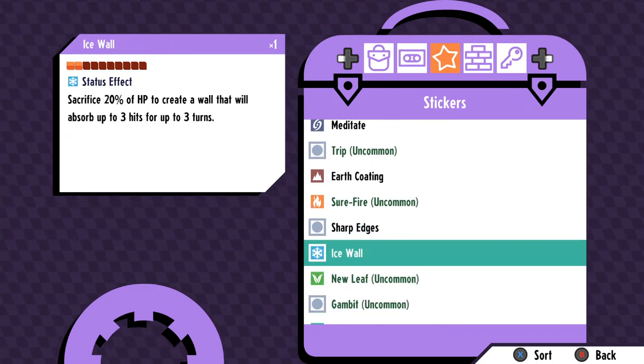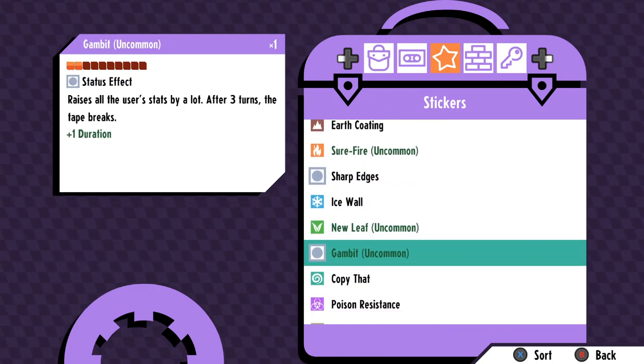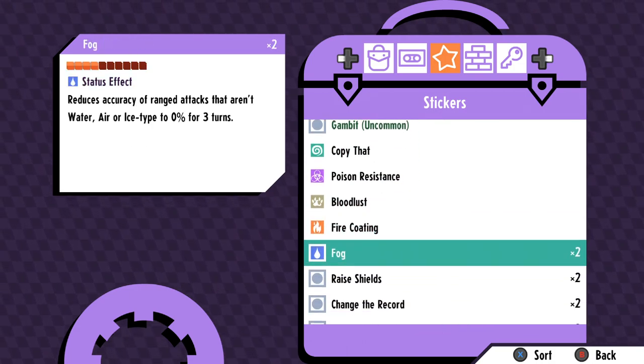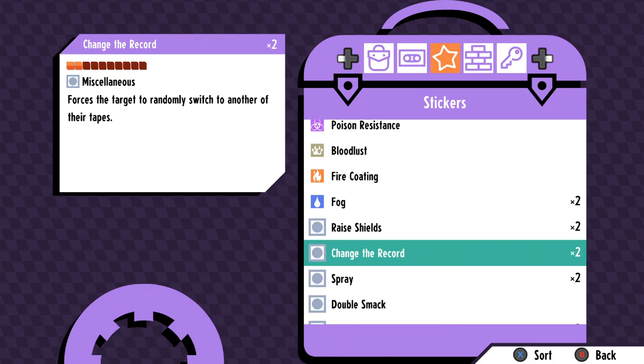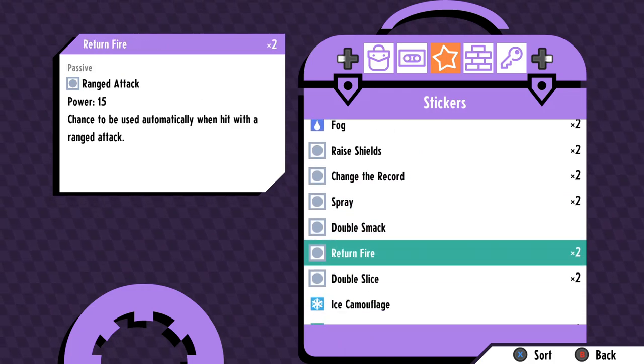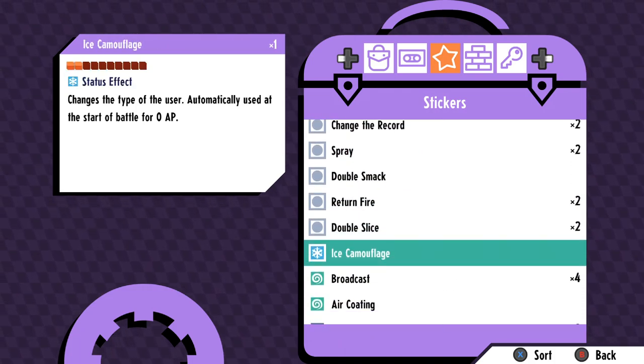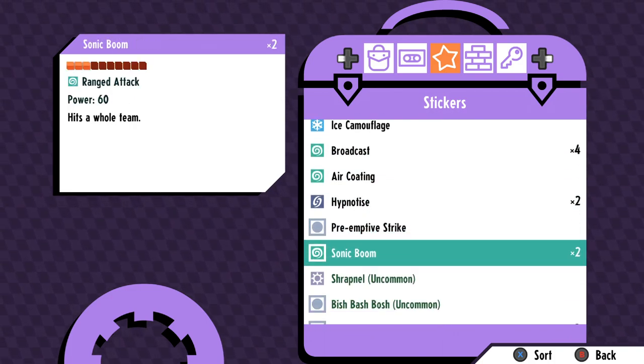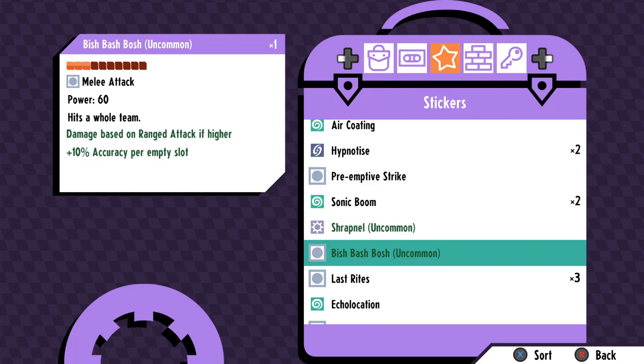There are two types of stickers: active stickers and passive stickers. Active stickers act as your typical move in any monster taming game, applying a physical attack, a ranged attack, or a status effect of some sort. Passive stickers take up a slot but act more like an ability, persisting without needing to be selected.